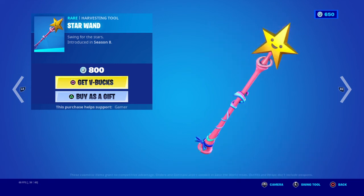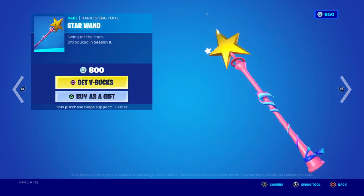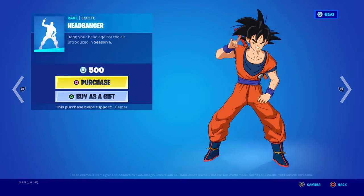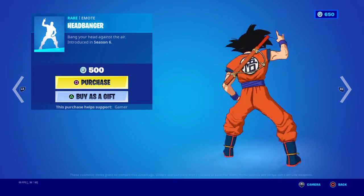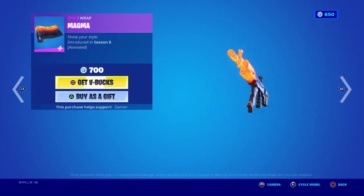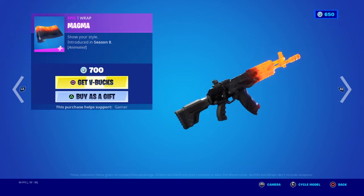Star Wand — fun fact about this pickaxe: when it first released, the reason sweats always use it is because it was glitched and did 40 damage, 20 extra damage. It was crazy. Magma looks cool too.